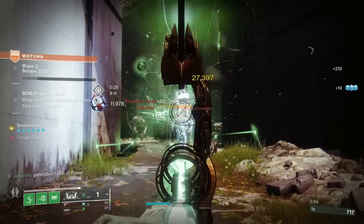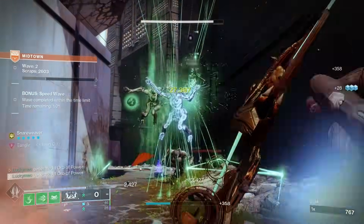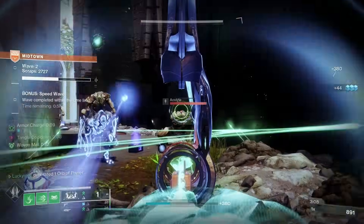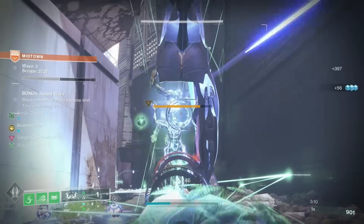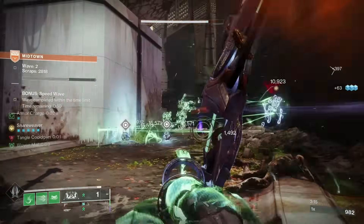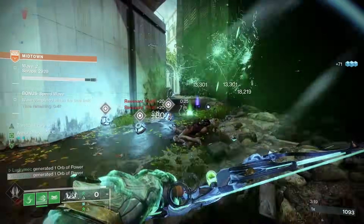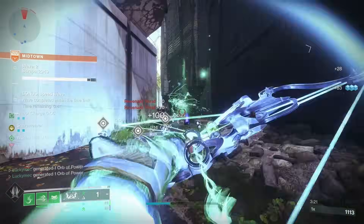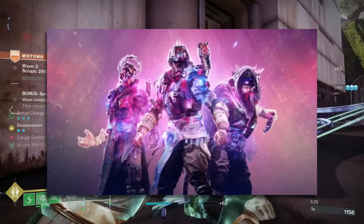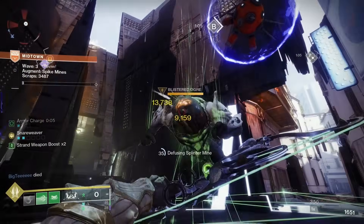This weapon shines when it comes to strand builds and endgame content. While it lacks a little bit in damage, it excels in utility. With the capability to suspend targets, we can stop a group of adds from overwhelming us, and it also means you can intrinsically stop unstoppable champions. And because it's strand, if you proc unraveling rounds, you can also stun barrier champs — that's two champs for one weapon. The amount of strand synergy makes it perfect for many strand builds and potentially some new prismatic builds, and it's even fantastic for game modes like Onslaught.